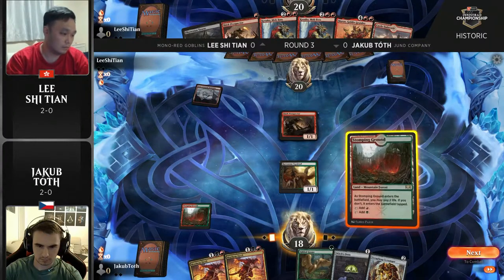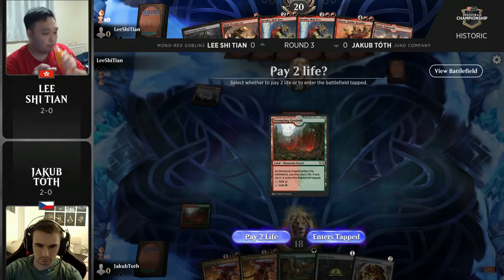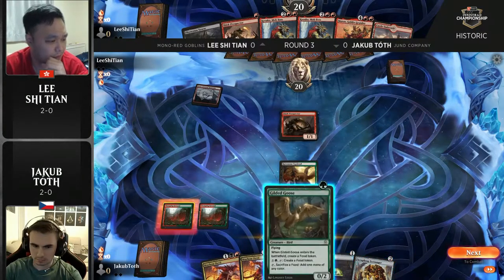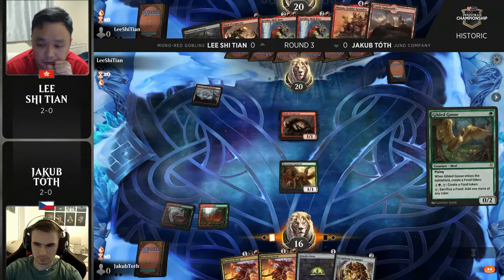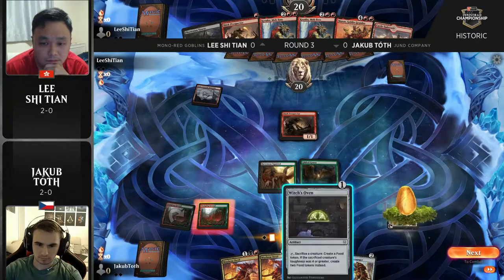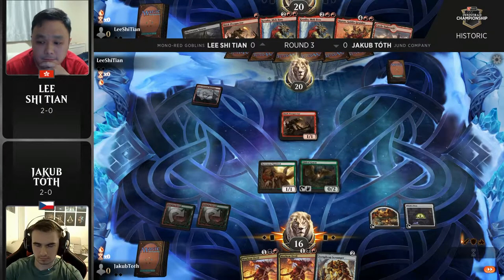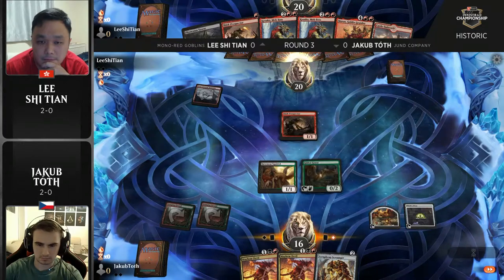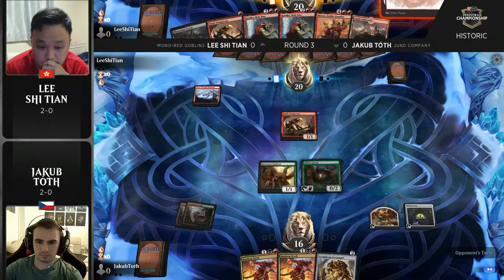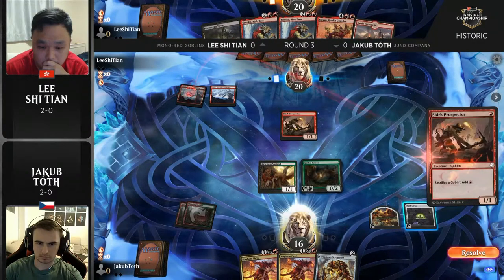It does have access to Ravenous Squirrel, so it can actually turn the corner a lot quicker and provide a lot of extra pressure, but at the end of the day it's still trying to do the same thing — get Cat Oven going, get Mayhem Devil going. Really effective at dealing with creature strategies. Yakub is choosing to play a slightly different build here — he's playing four copies of Claim the Firstborn in his main, a card that a lot of people have chosen to shy away from because of how diverse the metagame is.